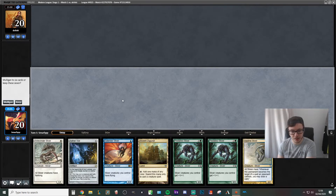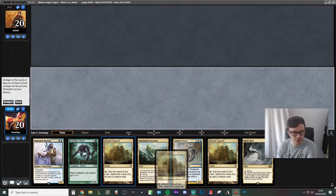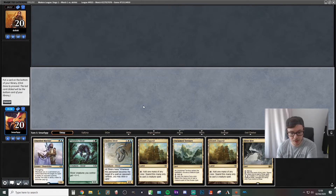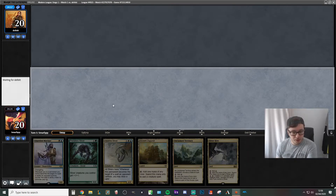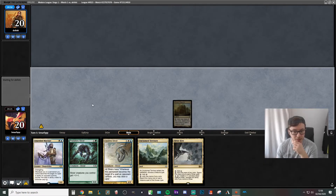So we're going to be going fast. Our opening hand has an Aether Vial that we can't cast and only one land, so we are going to mulligan that. This hand is a lot more land-heavy but we are going to ship one of those anyway. Unfortunately no one-drop, but we've got some good creatures. We'll keep this, get rid of one of these. We lead off with the Ancient Ziggurat — at least it doesn't tell our opponent exactly what we're on.